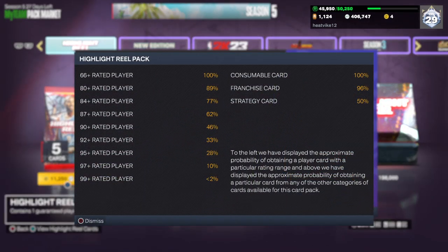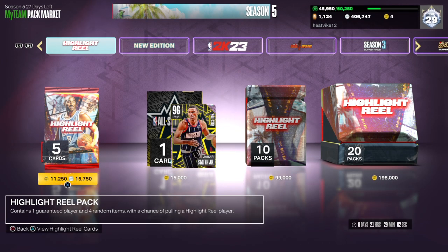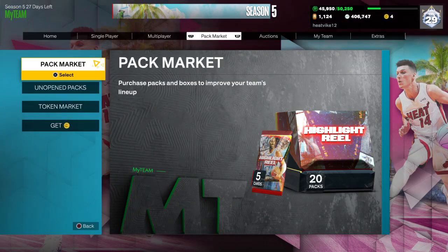Let's see what we've got going for the odds in these packs. We've got 28% for a Pink Diamond, 10% for a Galaxy Opal, and sub 2% for Dark Matter. I'm not even going to say what I want in this video or what I'm hoping to pull — you guys already know what I haven't pulled yet, so I'm just not even going to mention it. We will see what we can pull today.